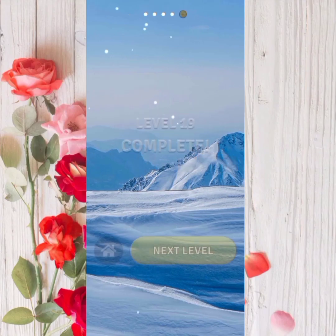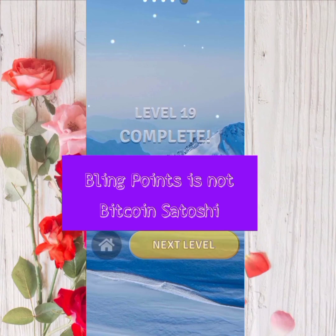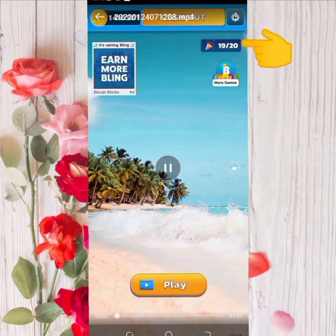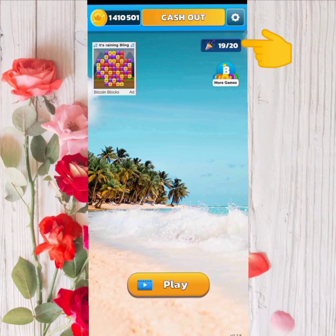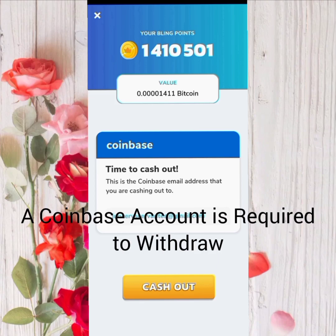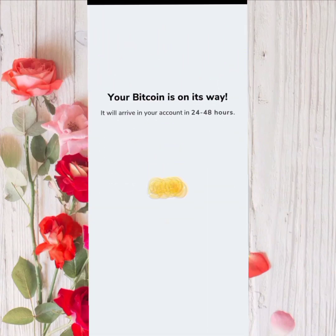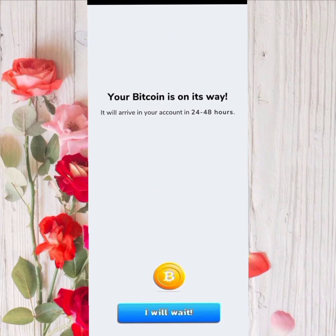You can earn free Bitcoin Satoshi based on your score. Take note that Blink points are not equivalent to Bitcoin Satoshi. This party bumper sets the limit on how many times you can play the game — it resets every 8 hours. When I tried to cash out, it seems that 1,400,000 Blink points are equivalent to 1,400 Satoshi. Make sure you have a Coinbase account, then just wait within 24 to 48 hours. You can play other Blink games while waiting.